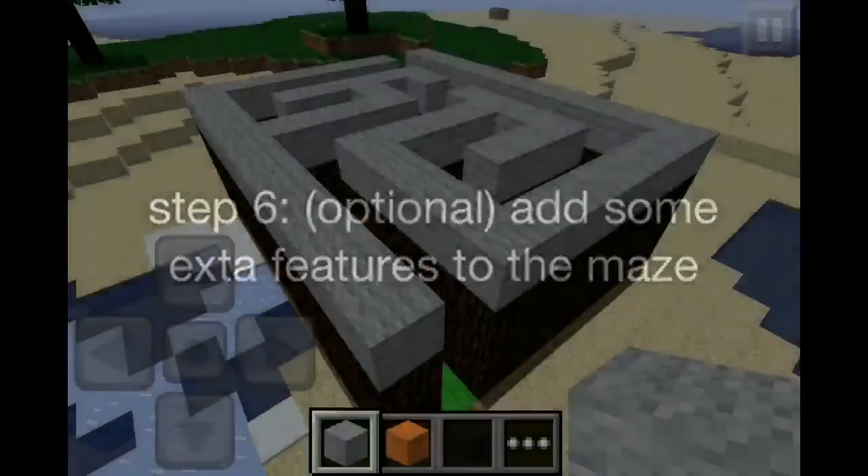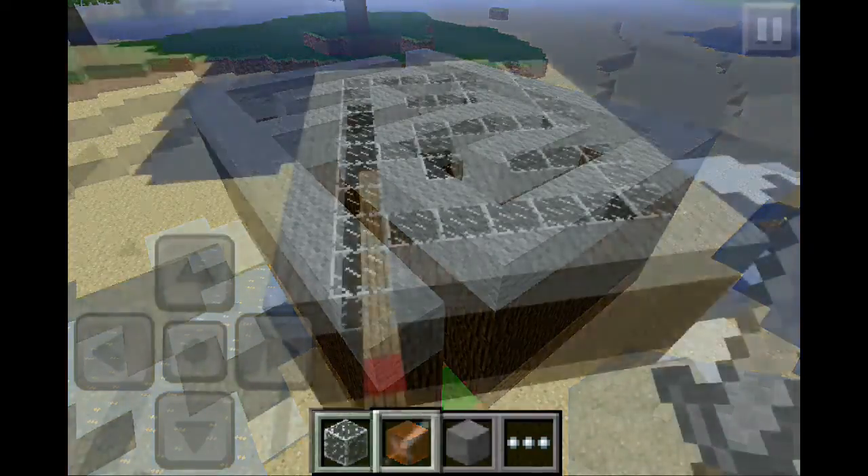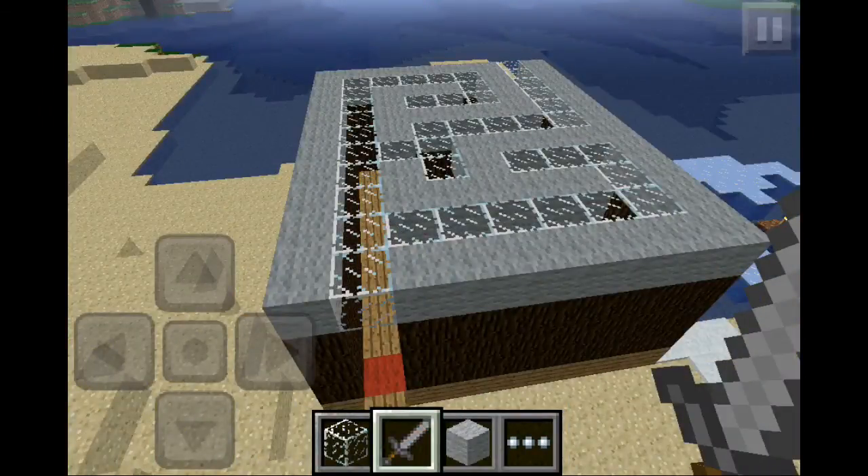Step 6 is optional. You can add new features to your maze, like glass on the roof to make it look nice. I also recommend putting a bedrock wall in.